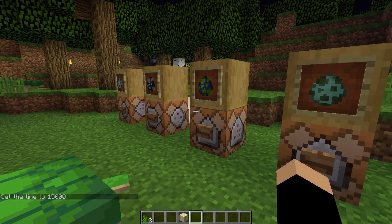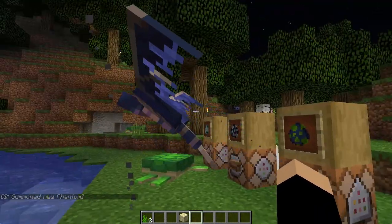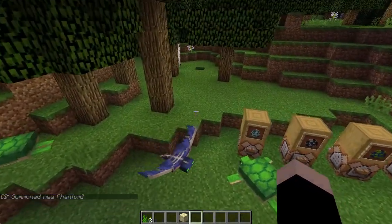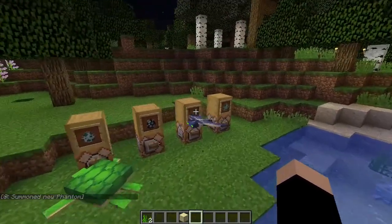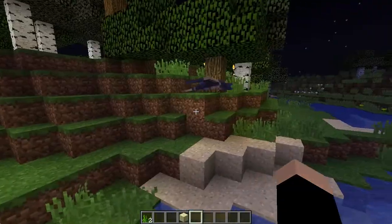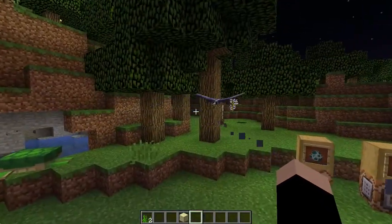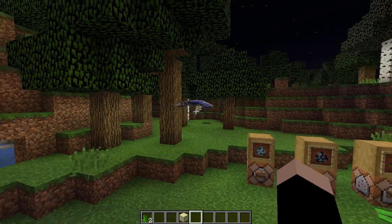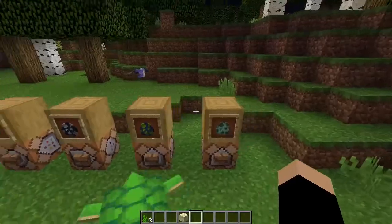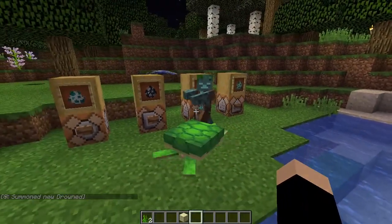The next mobs added in Minecraft 1.13 are phantoms. Phantoms only spawn at night, about 20 to 30 blocks away from players, and they attack players who have not slept for at least three nights. They drop one to four leather and also drop phantom membranes, which can be turned into the slow falling potion.